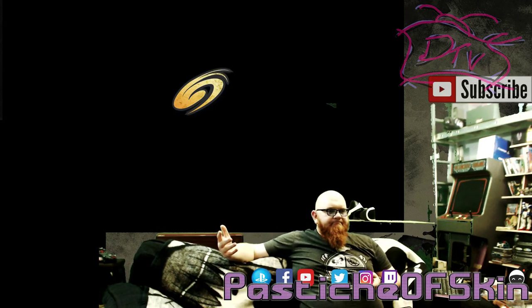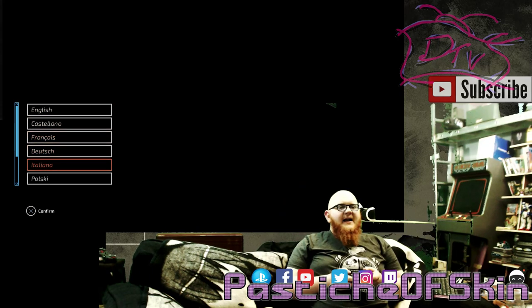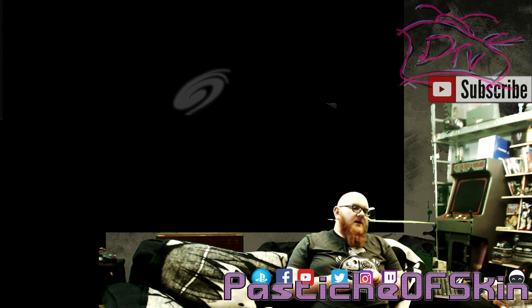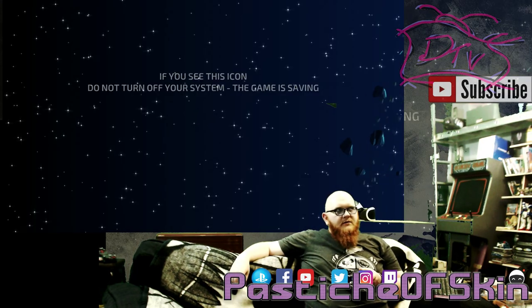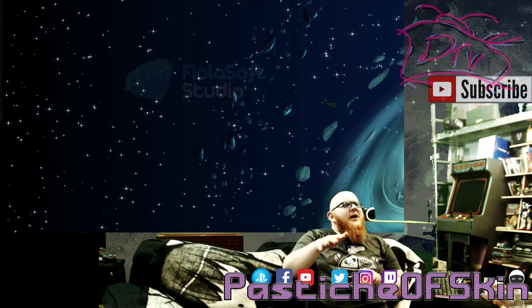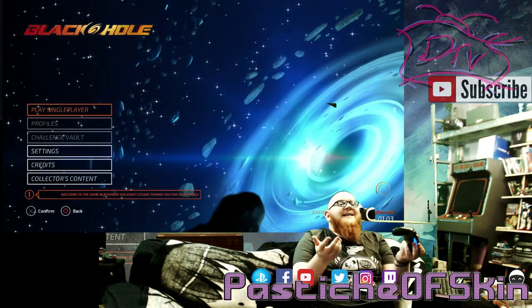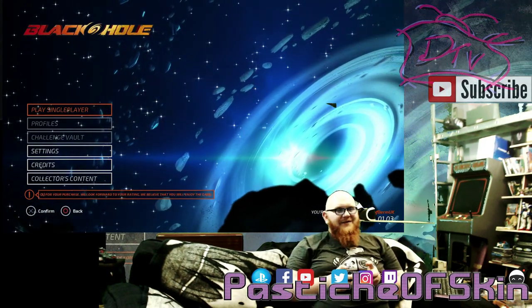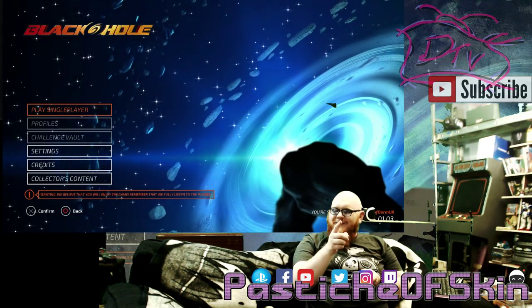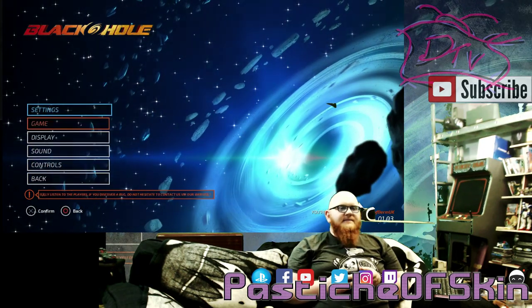Okay, Black Hole has finished loading. There are a lot of languages in there — Castellano, Français, Dutch, Italiano, Basque, Russian — let's just go with English. I could probably bluff my way through Italian, Spanish, or French, but English it is. Press almost any button to start — and yes, the analog sticks actually work. Fair play to you, devs.